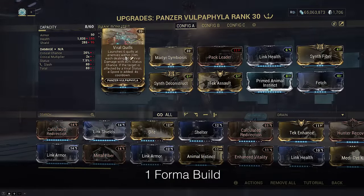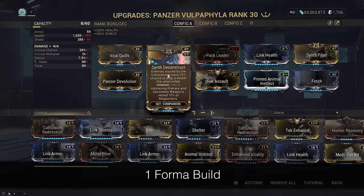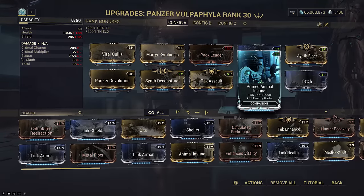Its only purpose here is to spread Viral Quills to proc Synth Set for Pet Assist to drop Health Orbs for your Arcane Blessing. Otherwise, Martyr to keep you alive, Devolution to keep itself alive, a Radar, and a Vacuum. That's it.